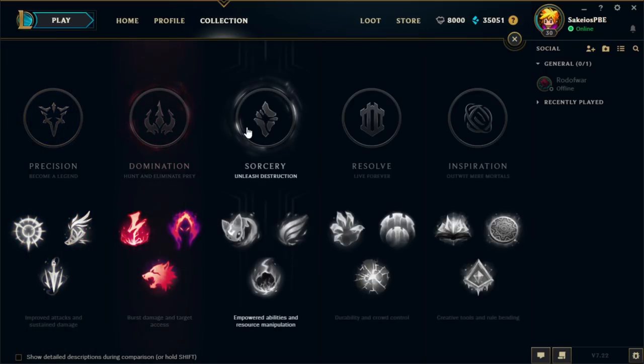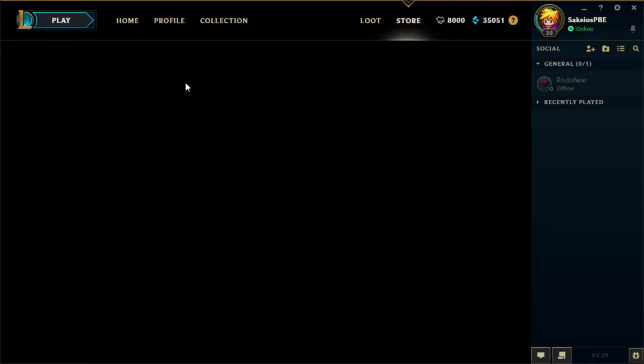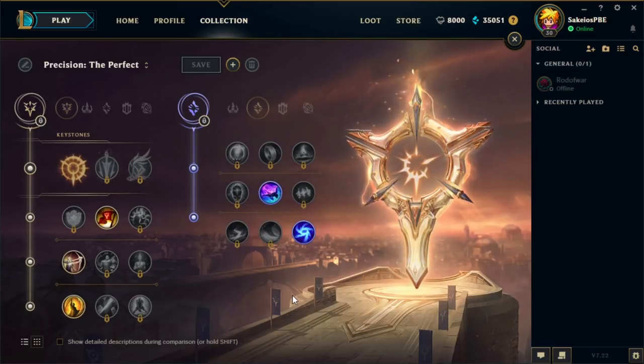Third, even though the system is new, you'll find a lot of similarities in some cases, like Thunderlords being named Electrocute. But moving on, let me take you through all the different choices in each bracket and explain what they do so that you can start picking the right stuff for your champions. The way this works is you'll get to pick two paths, where you get a keystone and three choices from the main one, and two secondary choices from the second path.